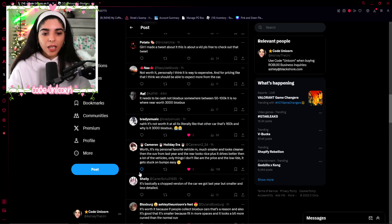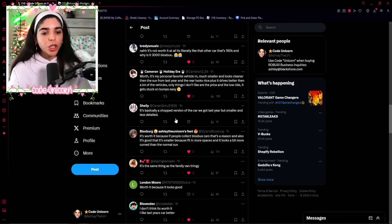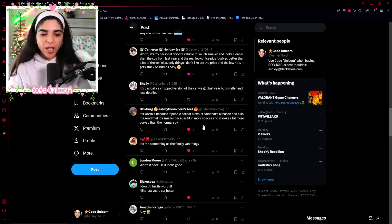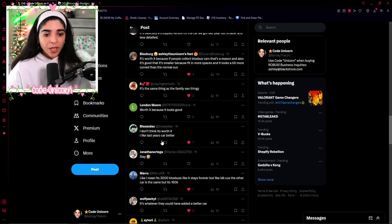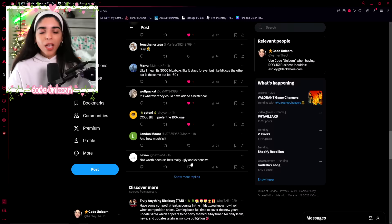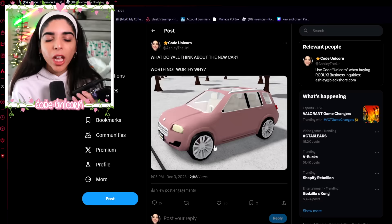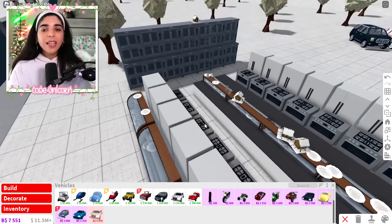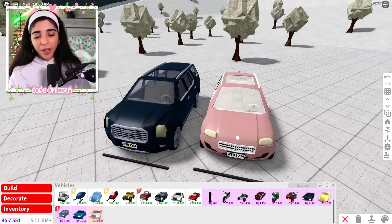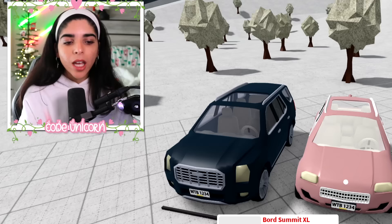More replies: it's basically a chopped version of the car we got last year. It's worth it because people collect Bloxburg Bucks cars, so if you collect them go ahead and buy it. If you don't need it, just don't get it. Worth it because it looks good — if you like the shape of it, go buy it. But I personally don't think it's worth it. To me, if you're looking for a car like this, I recommend the Broad Summit XL rather than the Astro X200. It's just preference between all the Bucks cars, but if you're choosing between the Broad Summit and the Astro X200, I recommend the Broad Summit.